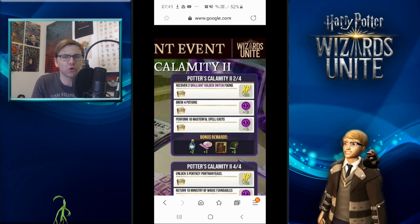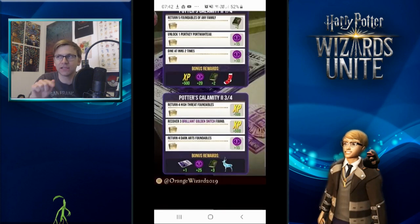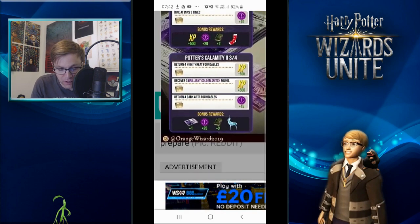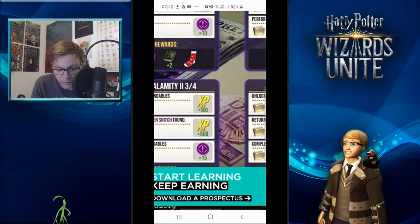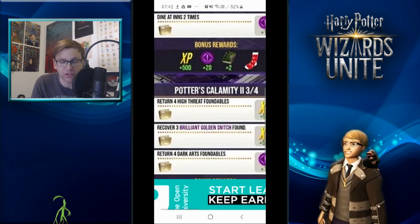The other tasks involve the brilliant event golden snitch encounters and 10 masterful casts, which shouldn't be too hard. If you struggle with that, just look for easy-cast foundables — the golden snitch will probably be meteorological recanter level. For Potter's Calamity number three, you'll be looking for four high-threat foundables. I believe the golden snitch found in the wild is a high-threat foundable, so it will probably be high-threat during the brilliant event as well.